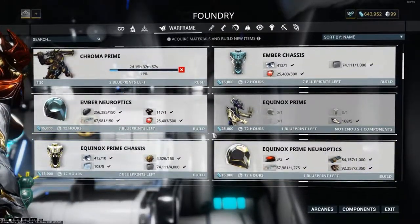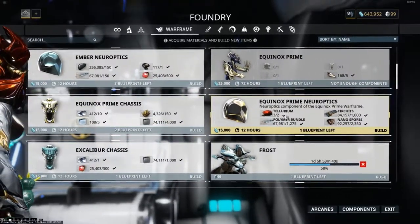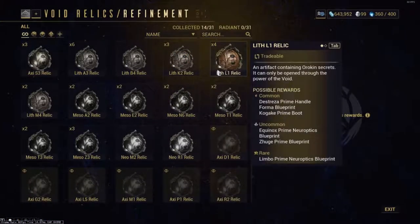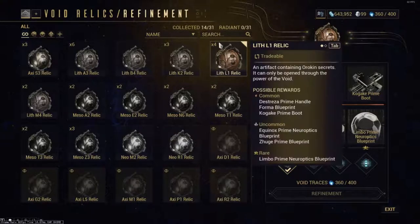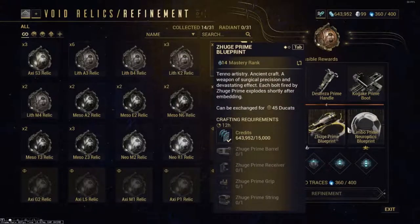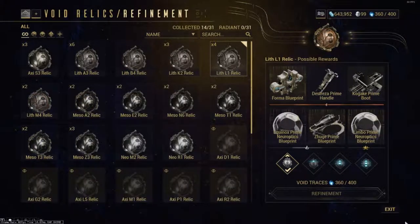Here's one thing that really confused me to begin with — Prime materials. I'm really close to getting Equinox Prime, I just need the Systems. Prime materials you will usually get from doing Relics. As you can see here it shows you what to get — here you have one part for Equinox Prime, the Neuroptics. It's not really hard to get, you just have to grind it out. I have four of these Relics. You will get Relics from Excavation missions or just doing regular missions. There are definitely better ways to farm them that I don't know of, so if anybody knows a good way please leave a comment below.